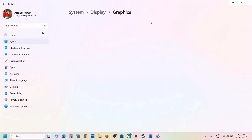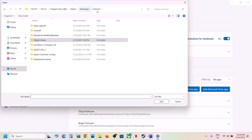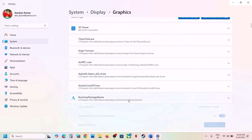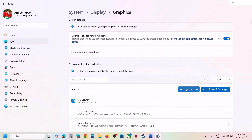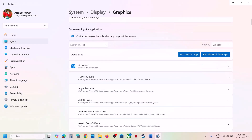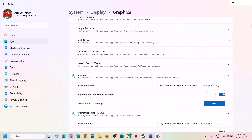Next step is to run the game on the dedicated graphics card. Type 'Graphics Settings' in the Windows search box and go to Graphics Settings. Click on Add Desktop App, go to the game installation folder, open the game folder, select the game exe file, and click Add. Once added, click on the game and select High Performance. Again click Add Desktop App, open the game's Binaries\Win64 folder, select the exe file, click Add, and then select High Performance — NVIDIA or AMD.